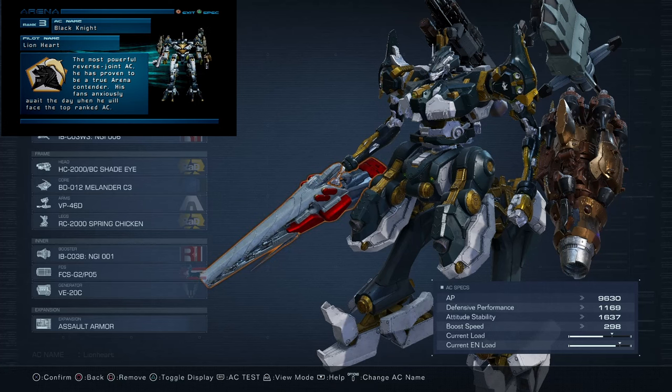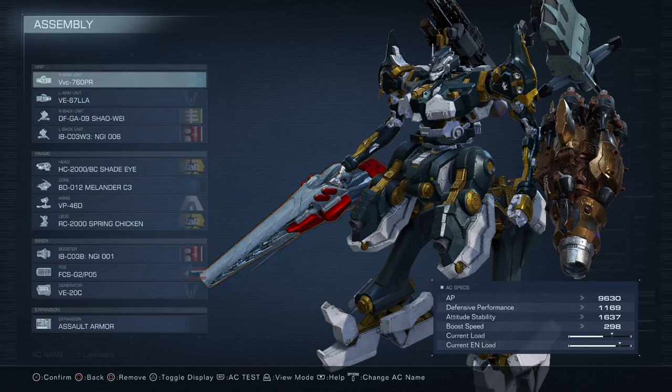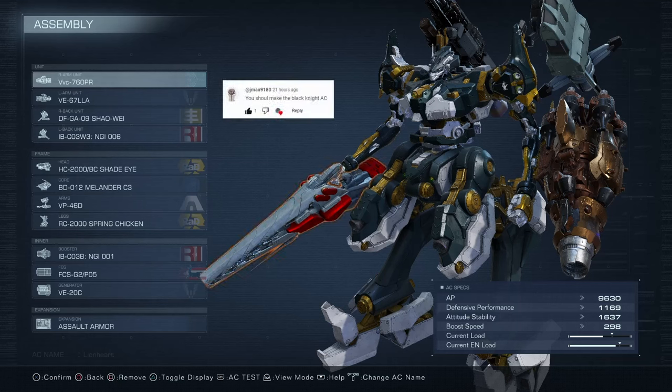As per usual, the full breakdown of this build is going to be at the end of the video so we can just get straight into the action. I have no set order in which ACs from Armored Core 2 I decide to recreate next. So if you have a suggestion, leave it in the comments. I want you guys to have as much fun watching these videos as I have making them.